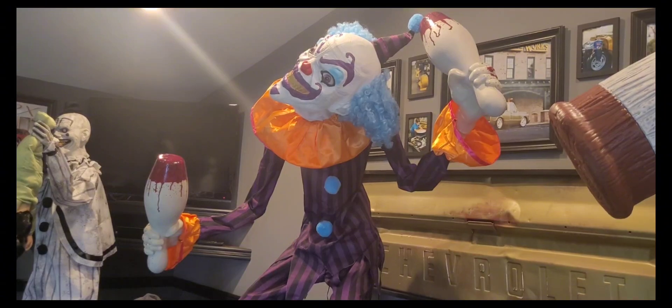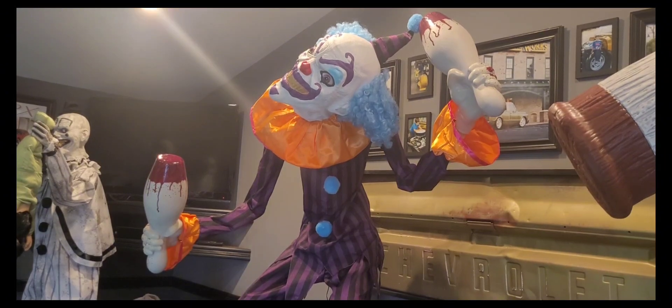Next up is our seventh prop, and this is Stiltz the Clown from Spirit Halloween 2023, but we got him this year. There's a whole story behind him, which I'll put in the description.